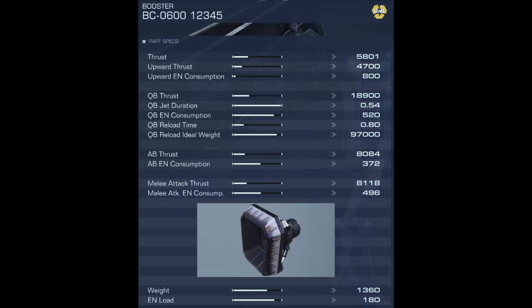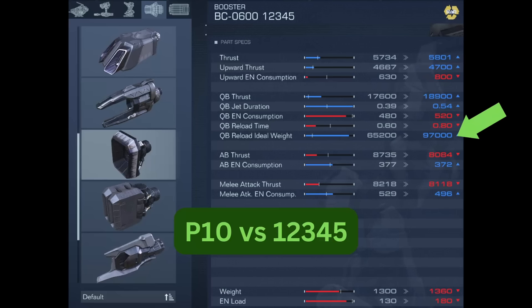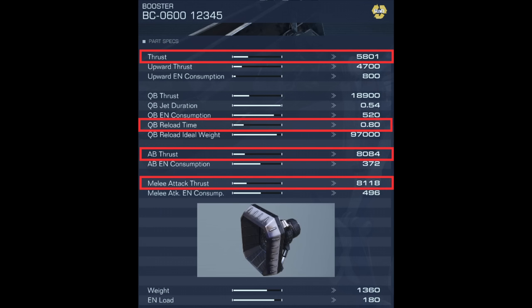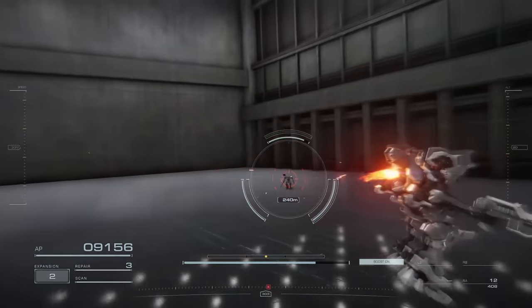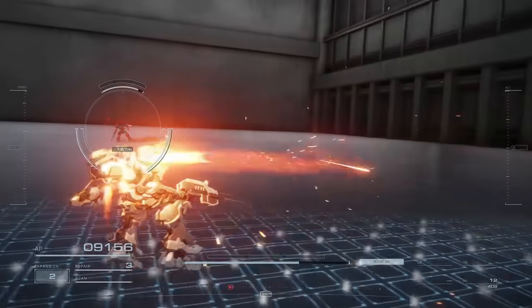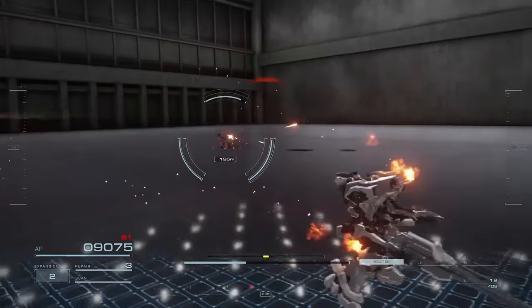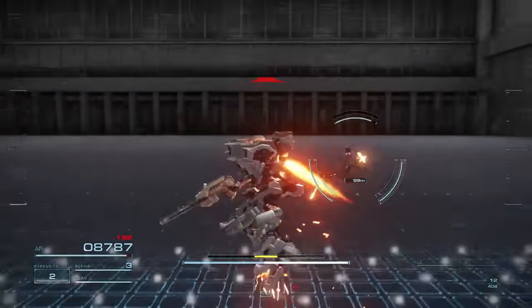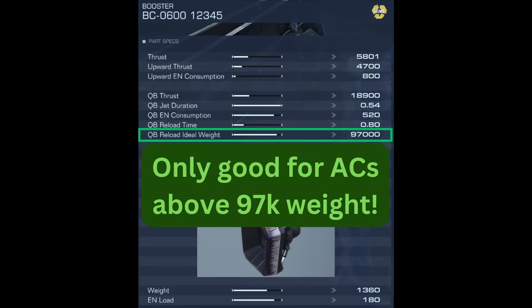Talking about the P10, the 12345 booster is very similar but designed for heavier setups. In exchange for an even longer quick boost reload time, your dodges are longer and faster. Because of the better quick boost, the 12345 is especially better than the P10 when in the air. While these boosters are serviceable in PVE for giving heavier weight ACs a good quick boost, I don't recommend choosing these boosters for PVP for ACs under 97k weight as their overall stats are actually pretty bad. I am only recommending these boosters when used above their ideal weight.